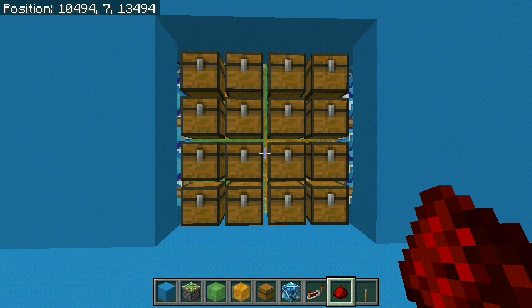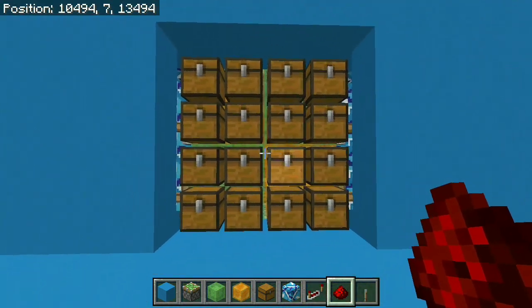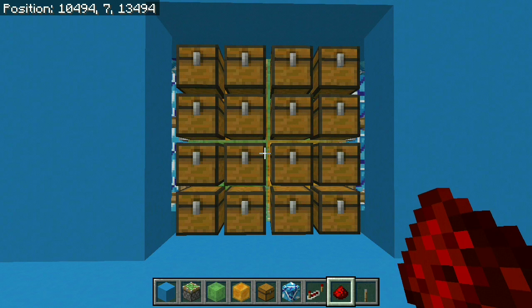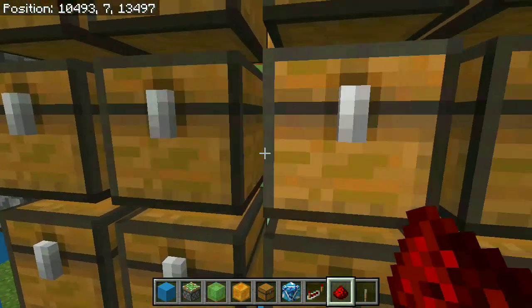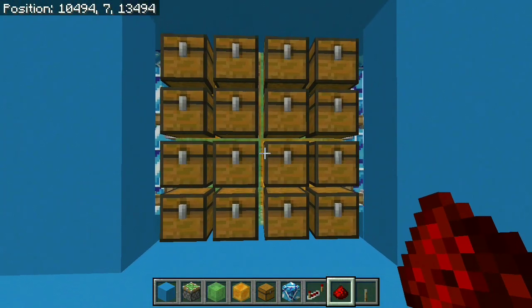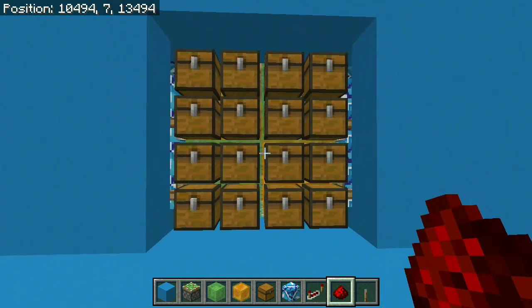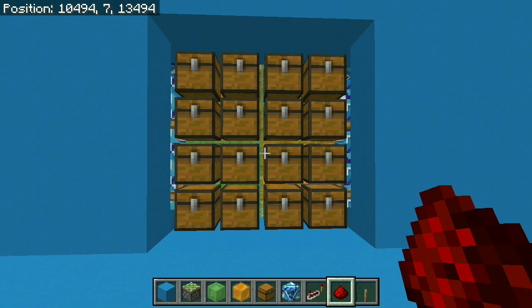We are back with another door and I'm super excited about this one because this is a 4x4 chest door. The reason I absolutely love it is because it doubles as a door and as a form of storage. You can actually store items inside of these chests and they're going to stay inside of them, even though the chests are going to move out of the way. It's fully up to you what you want to have behind this door — you can have a secret entrance, you can have a secret room.